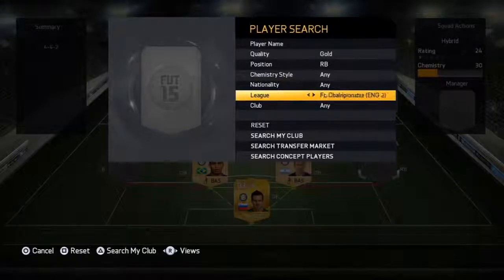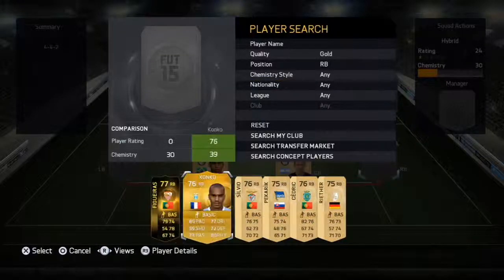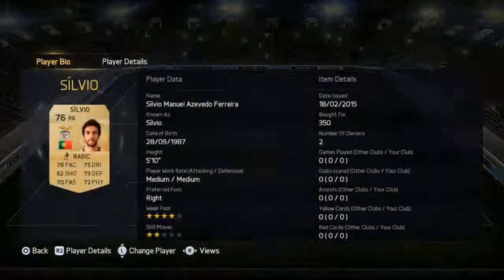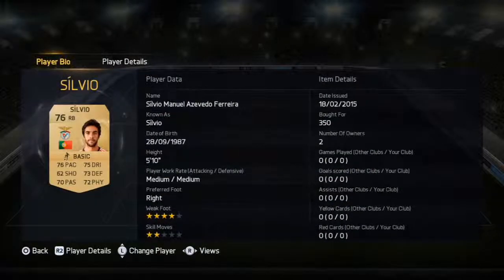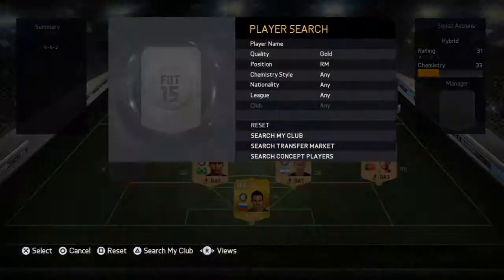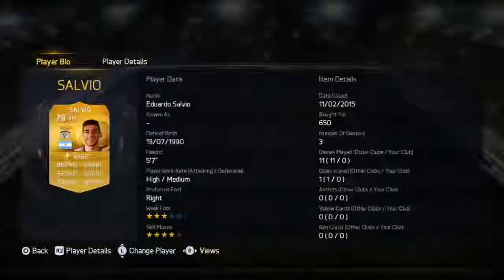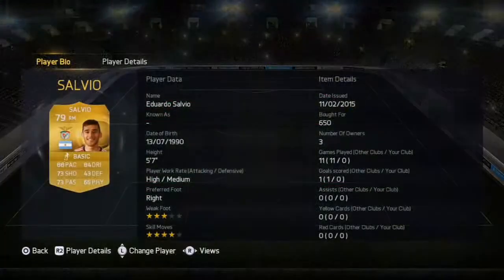And also, you'll see in a minute, there are some more Inter Milan players. But first, right back, we have Silvio. He's kind of left for chemistry reasons — I probably could have improved with the right mid, but there aren't many right mids from the nation I did select. It's mainly about the midfield, the centre mids and the attack in this team. Even though the right mid is pretty good — Eduardo Salvio, he's a pretty decent player.